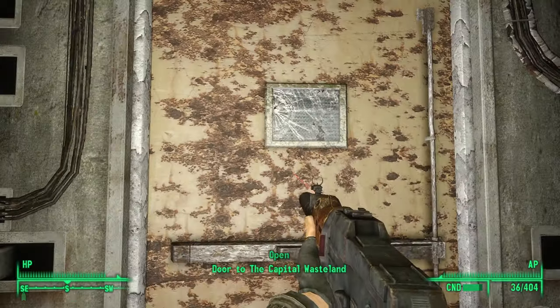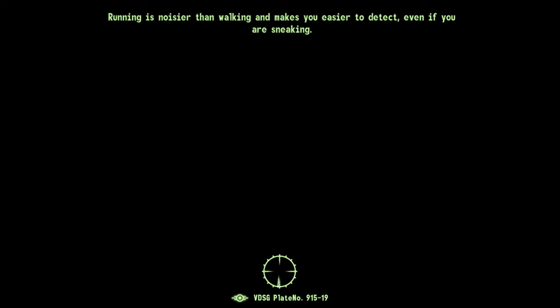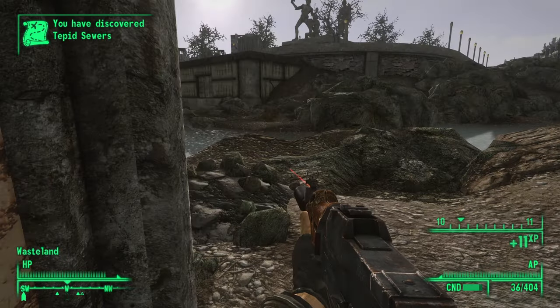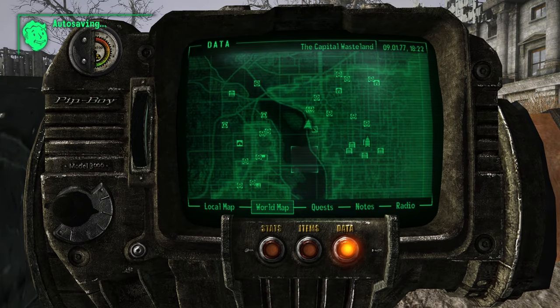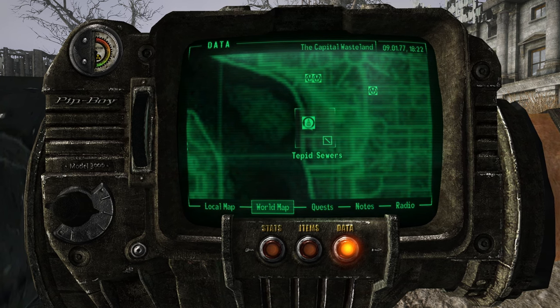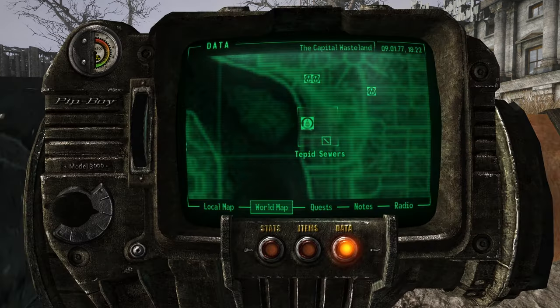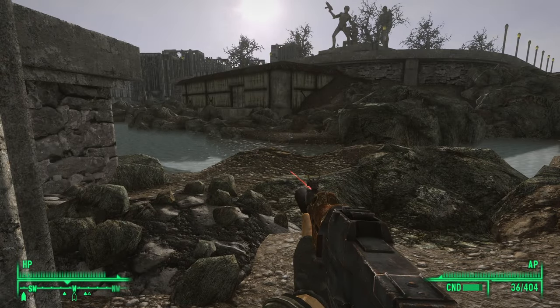Where does this go? Capital Wasteland - it goes back outside. Did I get everything down there? Kind of want to go back down for a second and make sure I got everything in that metro. We're just outside the tepid sewers. And this is Dukov's place - I'm supposed to go and kill Dukov, actually.